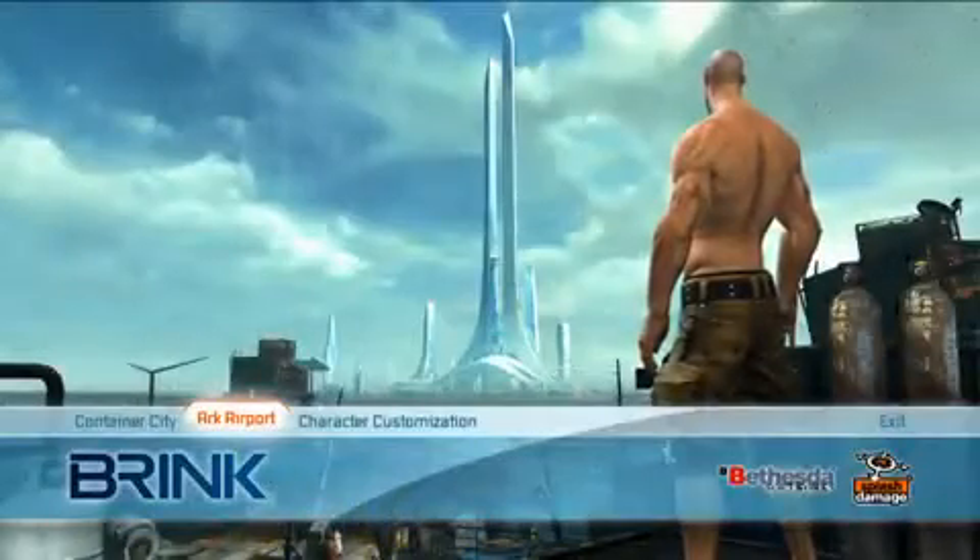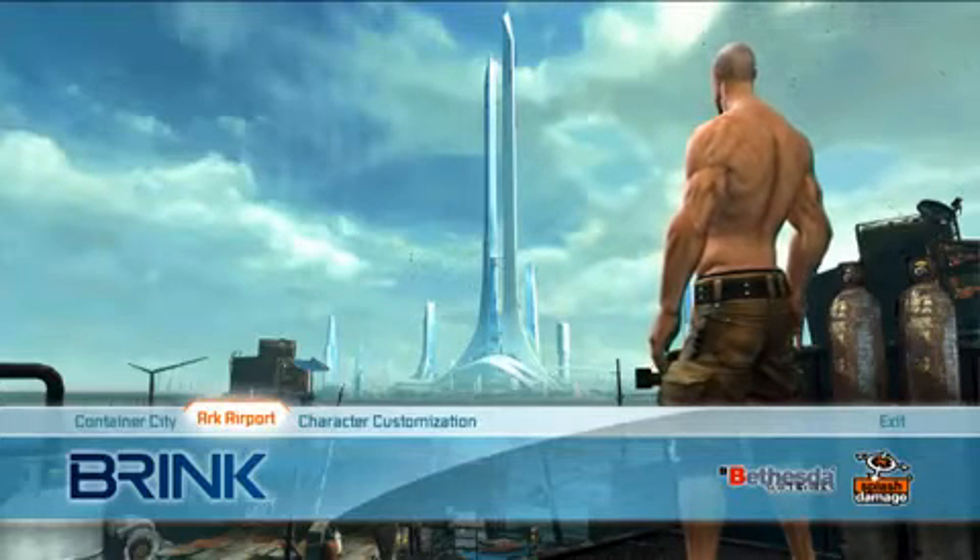Brink takes place on the Ark, an immense artificial floating city at sea, built as part of a contemporary green vision, but now existing in 2045. Having lost contact about 20 years beforehand with the rest of the earth, it exists in complete isolation, with what were originally sustainable resources now in limited supply. The result is that competing social factions have been thrown into an isolated and horrific conflict.